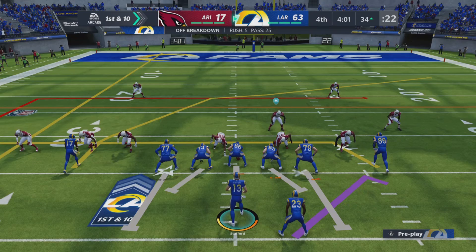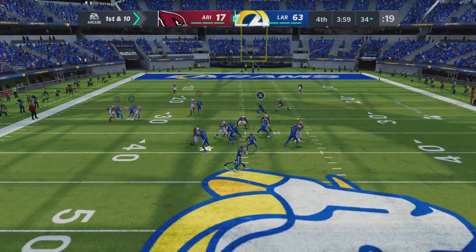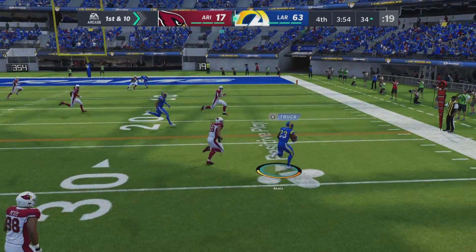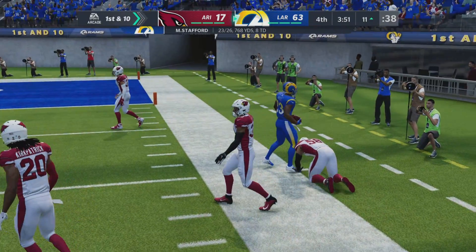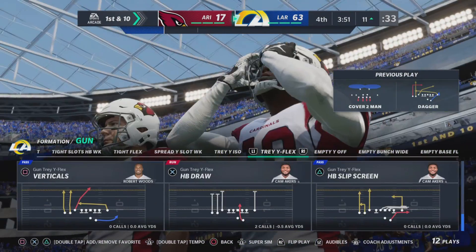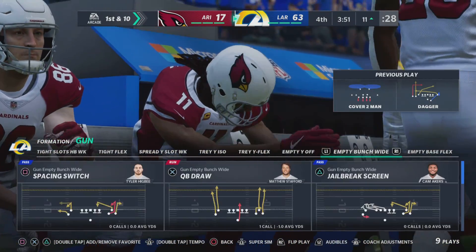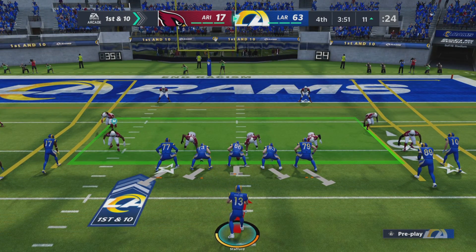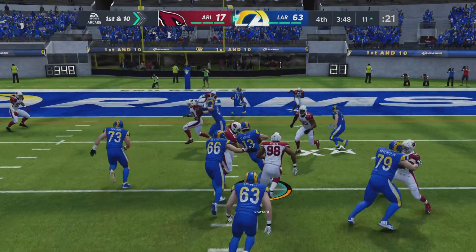The big play changes the complexion of things. Here's first and ten just outside the 30 — Stafford escaping the pressure right, checks this down to Akers out of the backfield and he's out of bounds, almost gets to the 10. A well-executed 22-yard gain. Looking to put this game on ice in the fourth quarter, but still not afraid to throw it. They have a guy who's in control, and they feel just as confident with him throwing it as they would running the ball and running the clock out.